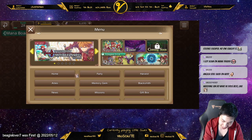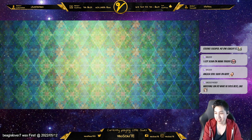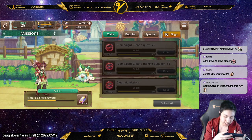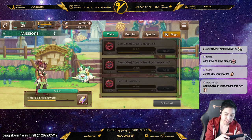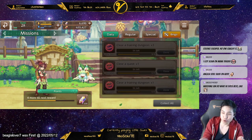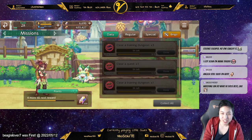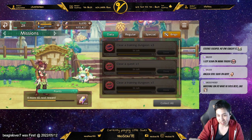The dailies are nice. If we go to missions, you do get extra pots: if you clear a quest five times you get five stamina pots, and if you clear five training dungeons you get five SP or EP pots — the blue stamina. They added those, which is great. You can start hoarding up, because now you can use as many pots as you want, so you don't have to run everything right now — you can save them and run another day.